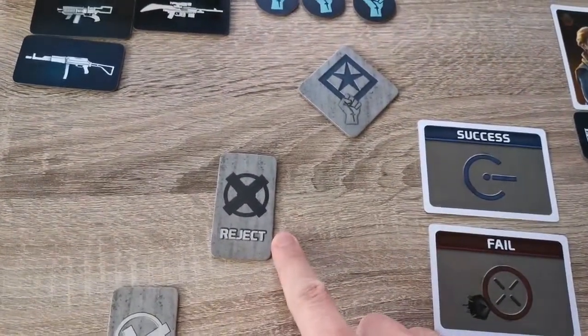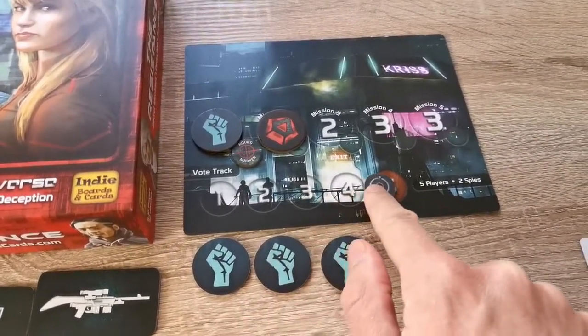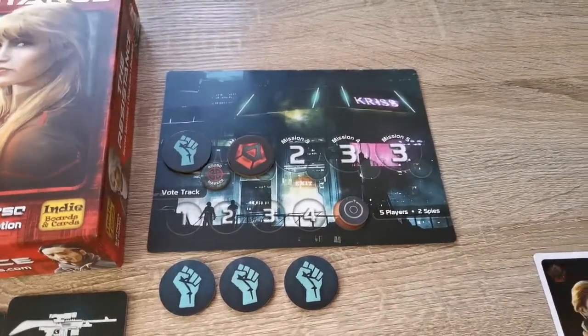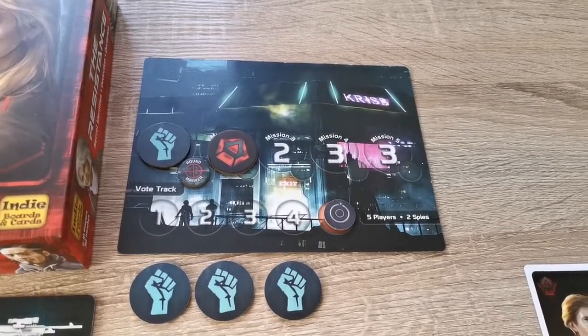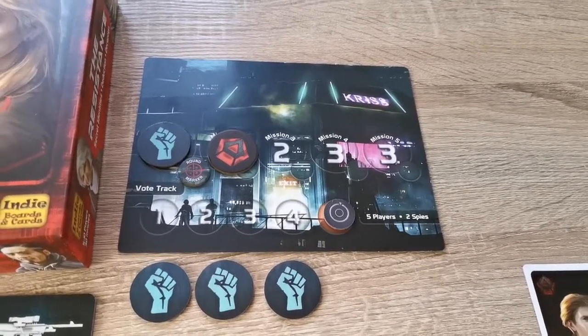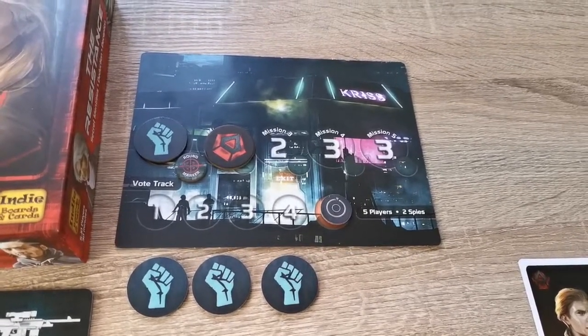If five reject tokens are played in succession, the vote track will reach five and the spies also win. It's a fairly simple game but hard to master, as wild accusations will be thrown across the table. Who can you trust and who can you rely on? We'll find out in a play-through coming soon.